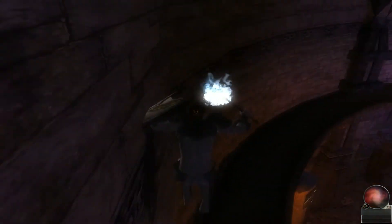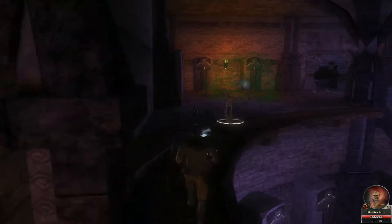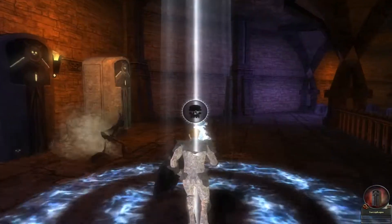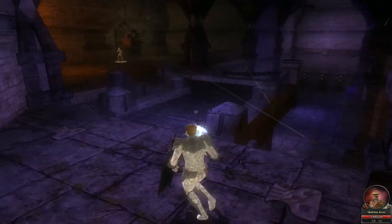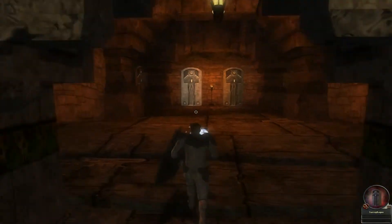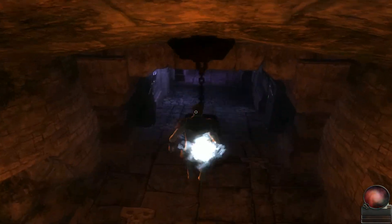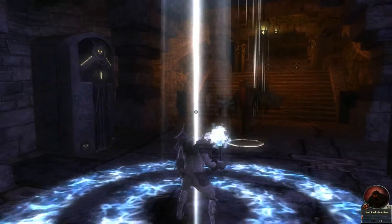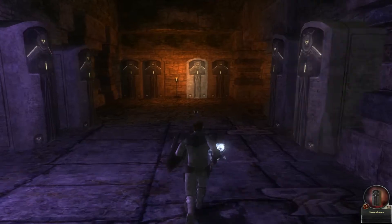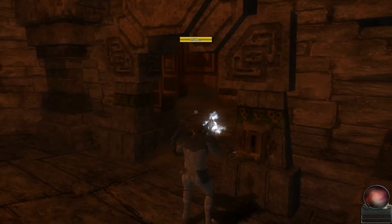And then we work our way back around. I'm not going to worry about these skeletons so much. Oh, that soul lock already has a guardian. I thought I heard a wraith and figured it was chasing me, but I didn't realize it's the soul lock guardian. So we have the last one.